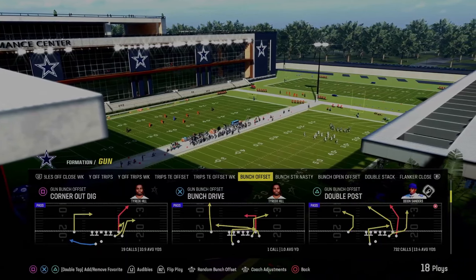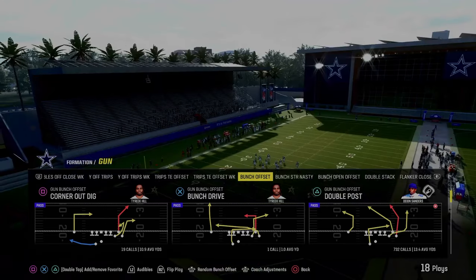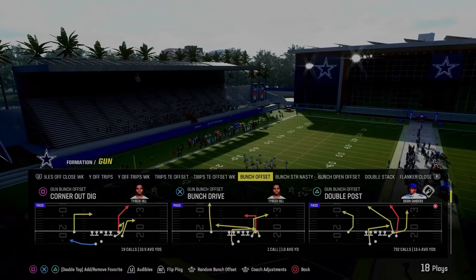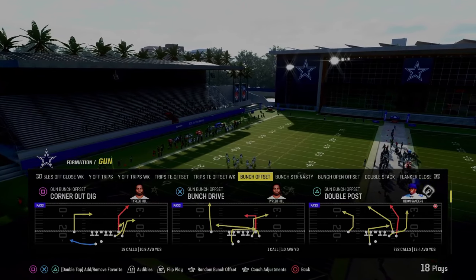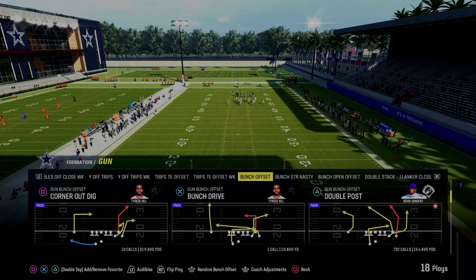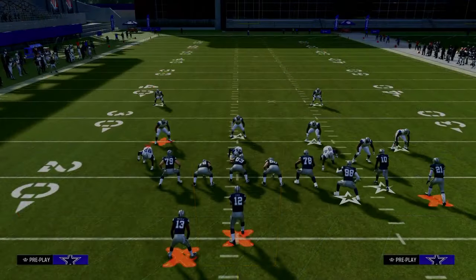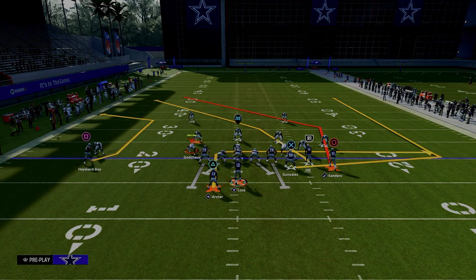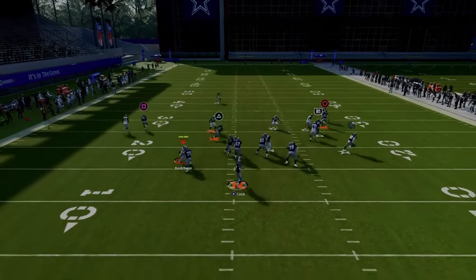The next play on our list is the double post — not a gun bunch offset, it's only in the Eagles and Colts playbooks. This might very well be the best play in Madden 24 because it's just such a powerful play. I'm going to give you two or three setups to obliterate man and zone coverages. The easiest setup is we're just going to streak the slot receiver, snap the ball as quickly as possible.